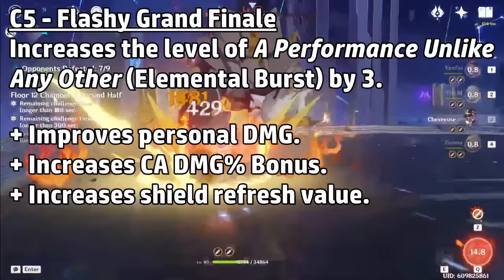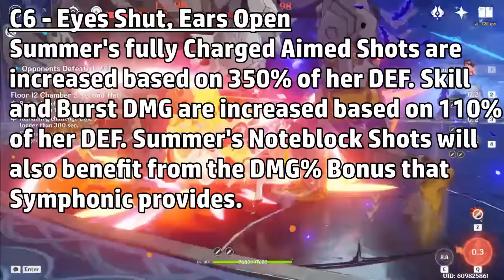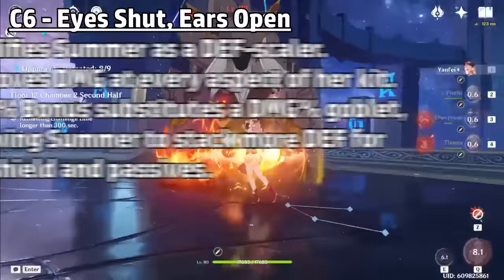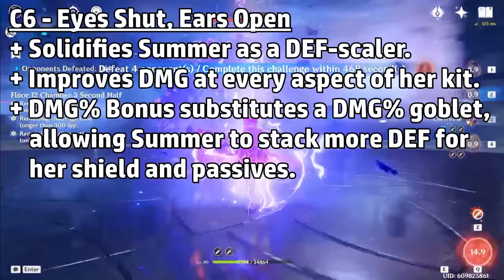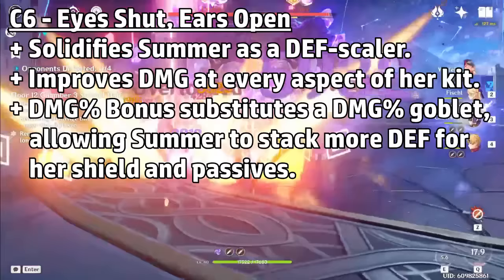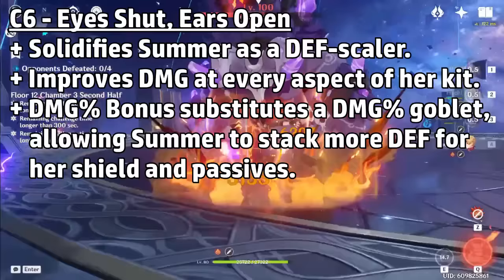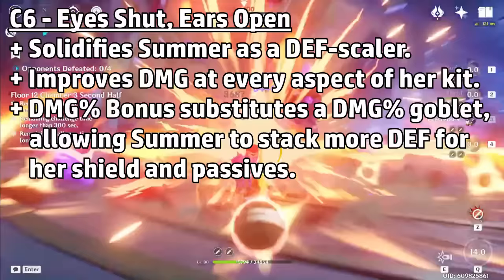At C6, Summer's fully charged aim shots are increased based on 350% of her current defense, and her skill and burst damage will also be increased by 110% of her current defense. Additionally, Summer's Note Block Shots will gain the same damage percent bonus that Symphonic provides to charge attacks. Her charge attacks scale from a large amount of defense — very good for on-field play. Her burst damage scales from a smaller amount — great for off-field DPS. The second part means her charge attack bonus from her burst also applies to her burst damage, helping substitute a Geo damage goblet so you can build more defense for a tankier shield. Overall, this constellation is a very good DPS increase, but not necessary to make Summer's supportive capabilities viable.